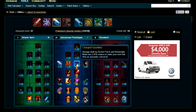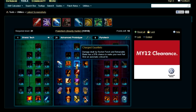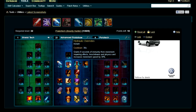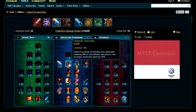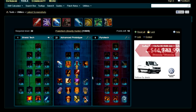Flame Barrage unlocks the next tier: Charged Gauntlets, where damage dealt by Rocket Punch or Retractable Blade has a chance to make your next Rail Shot automatically critically hit. Then pick up Hydraulic Overrides — basically a charge into or out of combat that also removes movement-impairing effects, so you can run or chase someone trying to escape.